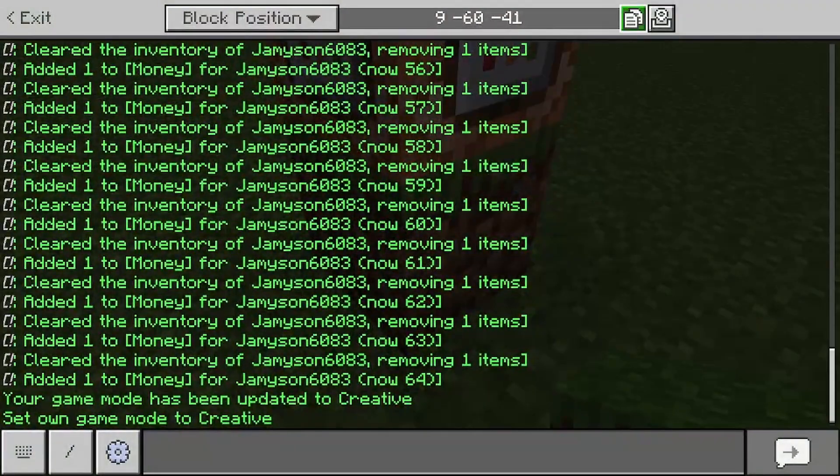I'll probably have all the commands in the comments — you can look at that. The remove command will remove the money: slash scoreboard players remove at P money 30. And then now we have give items — we're just gonna give the player the item. Slash give at P whatever your item wants to be. Say you want a diamond sword — you'll get that.